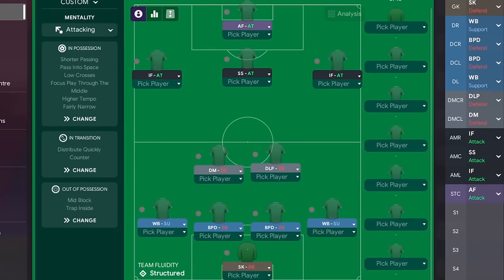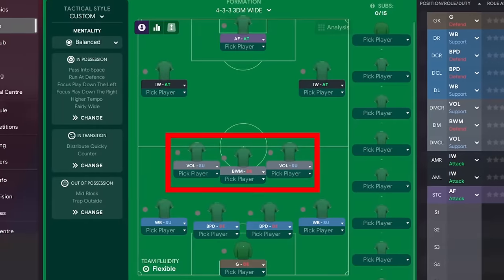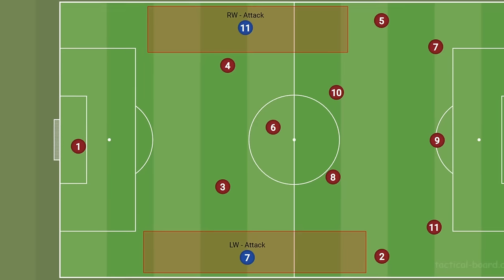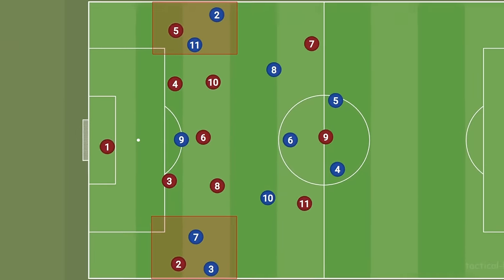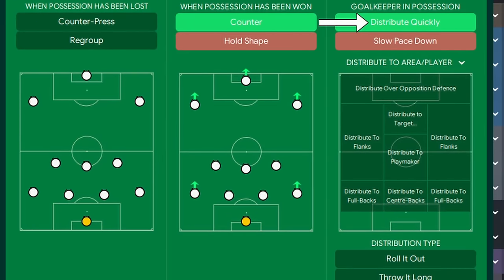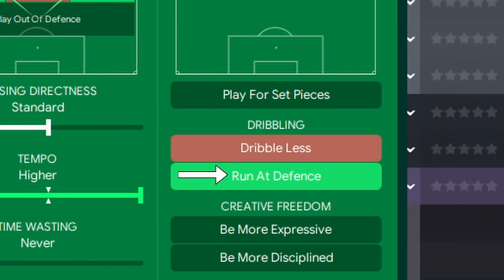Now that we know the 4-3-3's weaknesses, let's look at three example tactics, each one designed to exploit a different aspect of the formation. This first tactic looks at abusing a 4-3-3 where both their fullbacks like to push on. Dropping three players into the defensive midfield position helps cut off passing lanes and isolate their striker, neutralizing a lot of their danger. Having such a defensively minded midfield opens up the possibility of leaving our wingers on attack, letting them occupy the space that the opponent's fullbacks will leave behind. And with our fullbacks deployed as wingbacks, we'll be sure to test their defense on the wings. When defending, we'll look to funnel the ball to the wide areas to set ourselves up for a wide counterattack, distributing the ball quickly once we get it. And once we're attacking, we're definitely going to focus our play down the wings, playing high tempo football and running at the defense to give them no chance to recover.